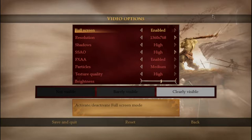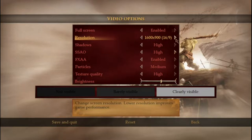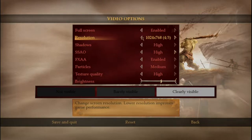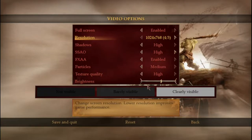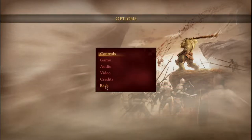Video settings: you've got fullscreen — disabled or enabled — so it either runs in a window or fullscreen, no borderless window. Resolution goes all the way up to 1920x1080 and down to 1024x768 with aspect ratio numbers shown. Shadows, SSAO, FXAA, particles which only go up to medium — for 2012, fair enough. Texture quality and a brightness slider with 'not visible,' 'barely visible,' 'clearly visible.' That's it for video. And you've got credits, which roll if you want to look at them. Very simple menu overall.